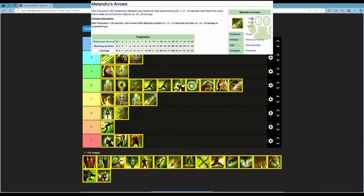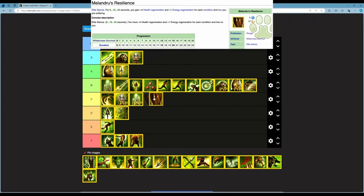Next is Melandru's Arrow — an elite preparation lasting 18 seconds. Your arrows inflict Bleeding for 3 to 25 seconds and deal plus 8 to 25 damage to enchanted foes. 5 energy, 2 second cast time, 12 second cooldown. There are a lot of enchanted enemies in PvE so you'll do extra damage quite often, and you get consistent Bleeding. However, compared to Glass Arrow which gives consistent extra damage without requiring enchanted foes, this one's conditional damage makes it slightly weaker overall. The Bleeding is consistent while Glass Arrow's damage is.